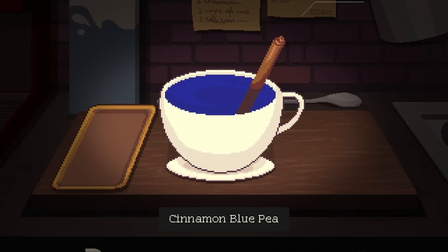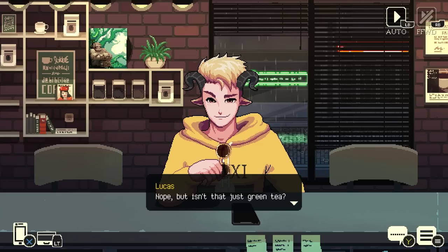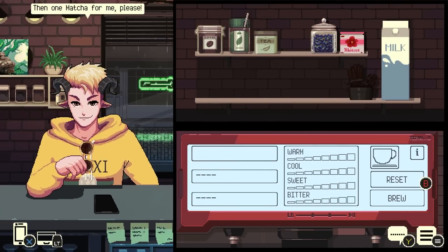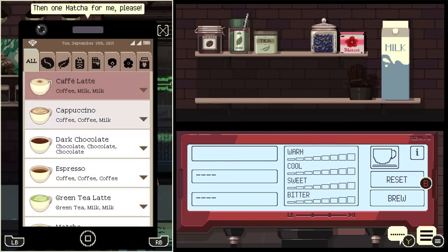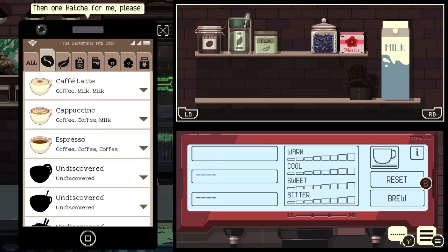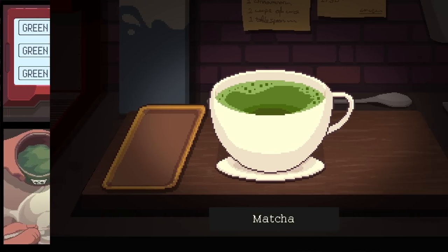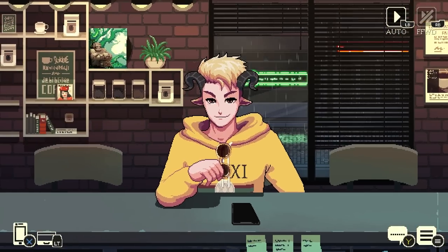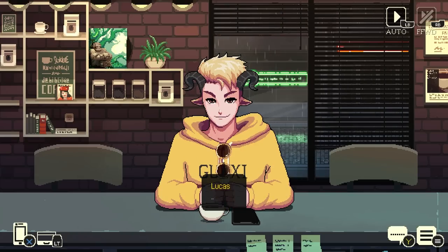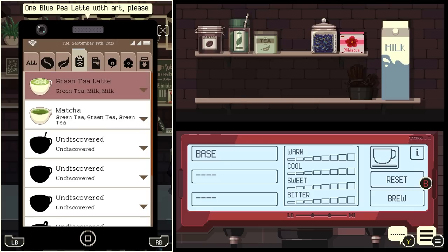There are basic recipes you can find in an app on your phone. But quite often, a customer will come in not knowing exactly what they want — they'll give you an overall gist, and it's up to you to use their descriptive words to make them a drink. The game makes it easy to know if you've done it correctly, because if the beverage has an actual name instead of just listing the ingredients and shows up in the app on your phone, then you know you've made a legitimate drink. And the drinks you make the customers will affect the story, with the writing making you care for each customer so dearly that you really do feel like the stakes are high.